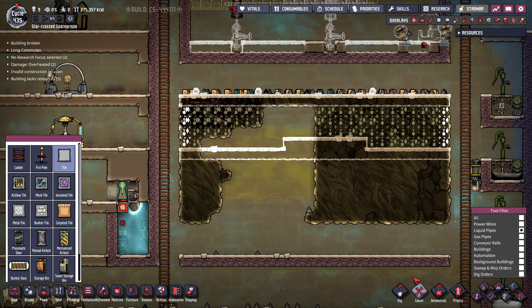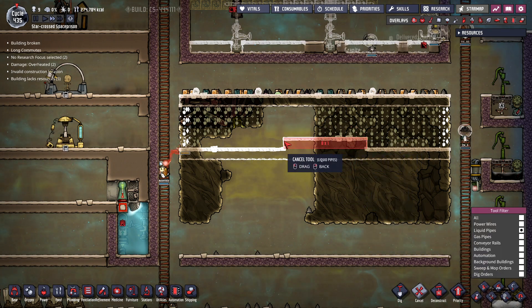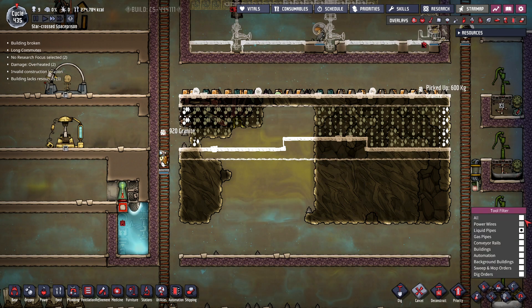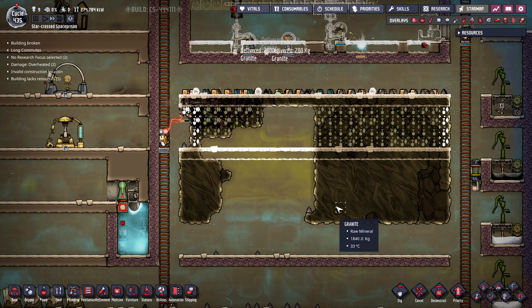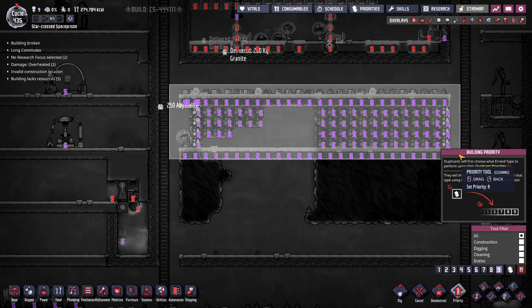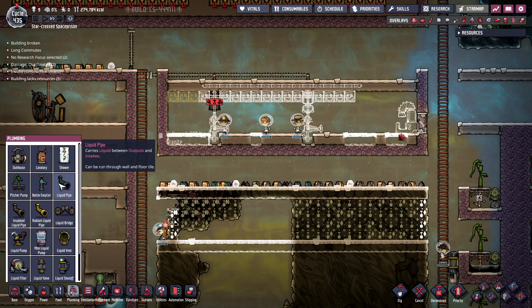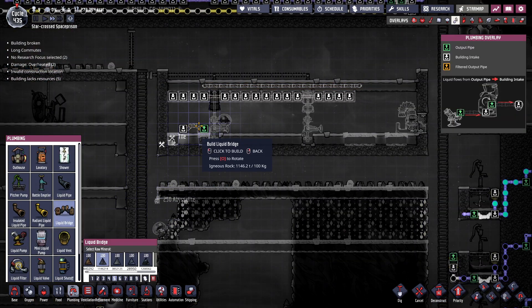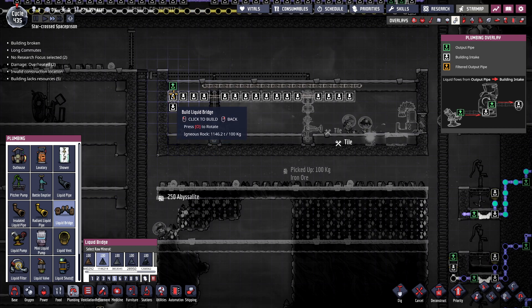We'll worry about tank blending later. Right in this area we'll make a little warming chamber for that fluid, and it can align with the current floors we already have — we want nice straight lines. We'll let them build all this out, and our fluid intake into the system is going to be right here.